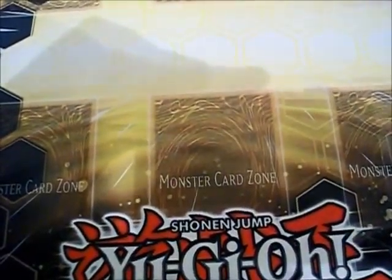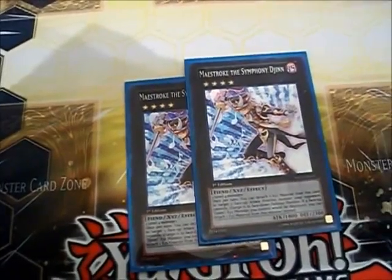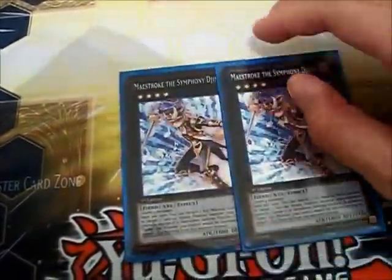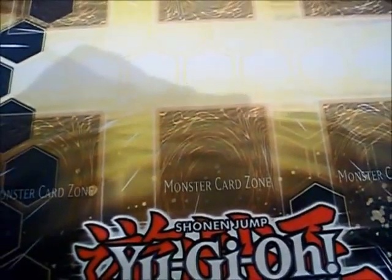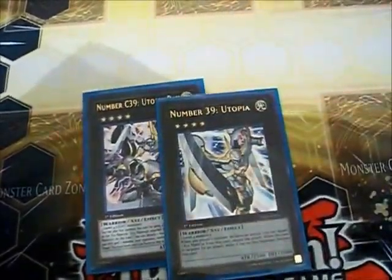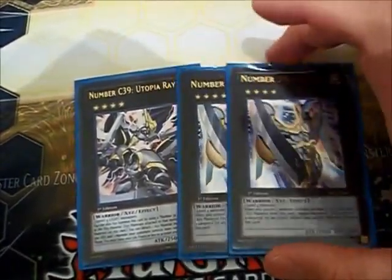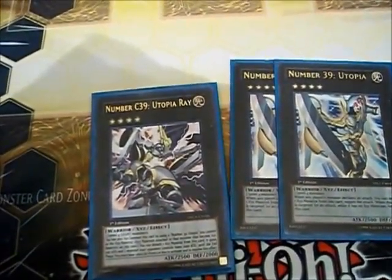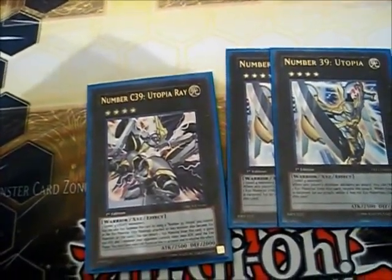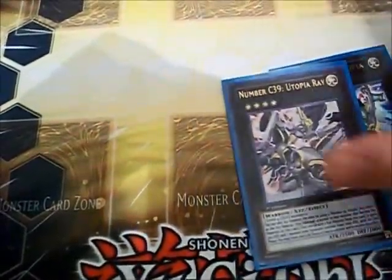One Kachi Kochi Dragon, just as a double attacker. Two Number 39: Utopia — I feel that one is not enough. You can make it very easily and it's nice having one to use as an attack negation and the other to use as a book effect. You never know when you're going to be able to put a big monster into defense and just beat it over. One Number 39: Utopia Ray — it's very useful if you can get his effect off. I've had a lot of opportunities to put myself at like a thousand life points or less through Ultimate Offering and then just summon Utopia Ray, make Red-Eyes Darkness Metal Dragon zero attack, and swing for 4000 damage. This guy can win you games if you play it right.